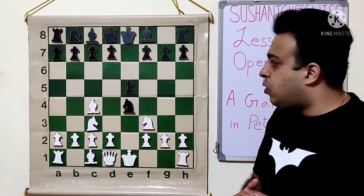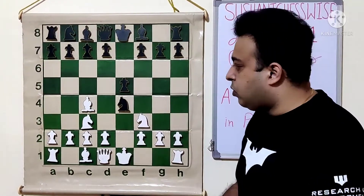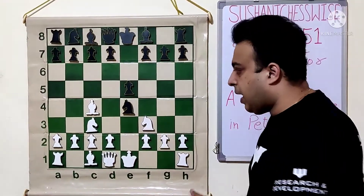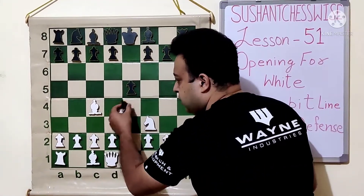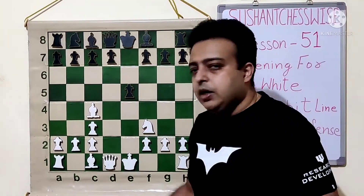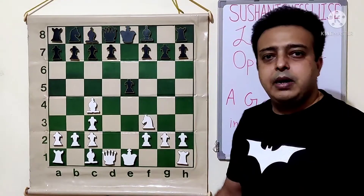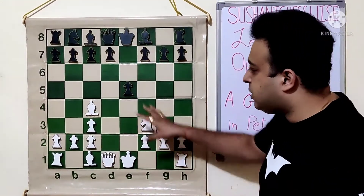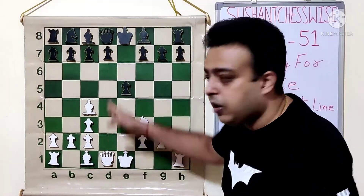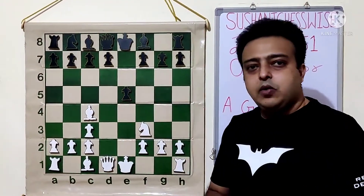When we are down in material, we avoid exchanges. But white notes that this knight has moved once, twice, and now it will move thrice — and it will get exchanged for a piece which had moved only once. So 3 minus 1: two tempi have been lost by black. White has gained 2 extra development moves. The queen is on a semi-open file — half a development — and the bishop is also open. This offers very good play for white.